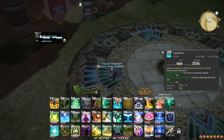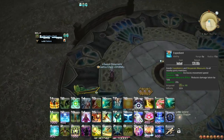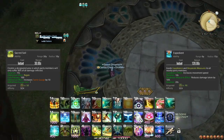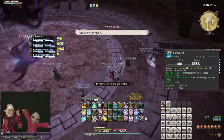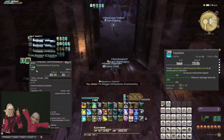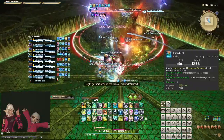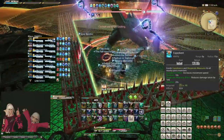At level 90, you learn the ability Expedient, which reduces the damage taken by everyone in your party, stacking with Sacred Soil. It also applies a speed boost equivalent to Sprint to everyone. In a dungeon context, this ability can be incredibly useful while your tank is pulling or if someone is far out of position. In raids, this ability can be very helpful for dealing with mechanics with a lot of movement, but it will never be mandatory to use, since no other healer can offer anything similar.